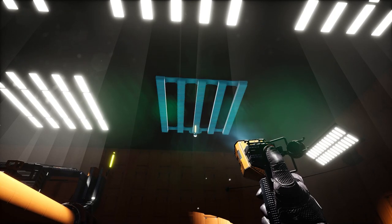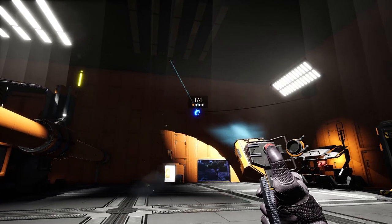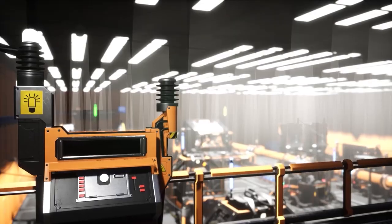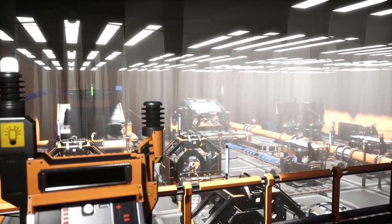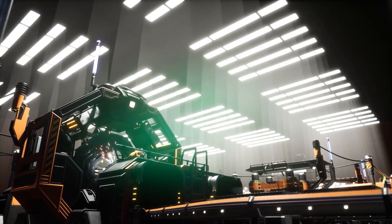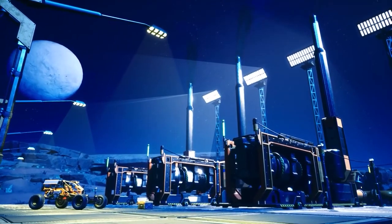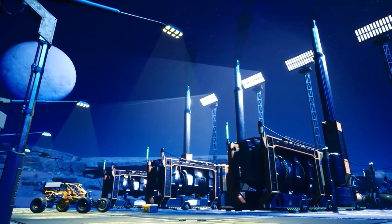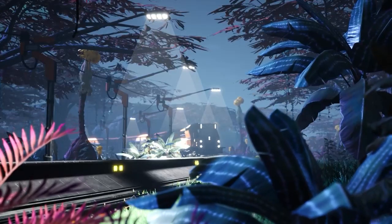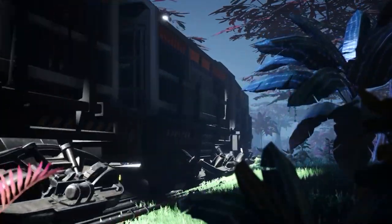Lights: It's been as much of a meme as pipes were, but lights are finally in Satisfactory. There will be ceiling lights, flood lights in both tower and wall-mounted form, and street lights. This will make playing during the night time a much better experience and add a lot of great options when it comes to looks. But there's more! You can connect a series of lights to a control panel, which allows you to control the color and brightness of each light attached to it. All the fun of your computer's RGB controller, but in a video game!